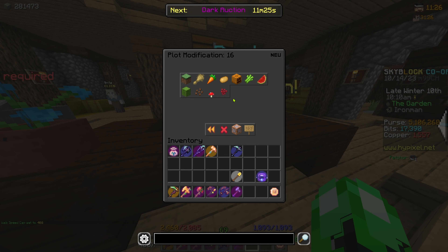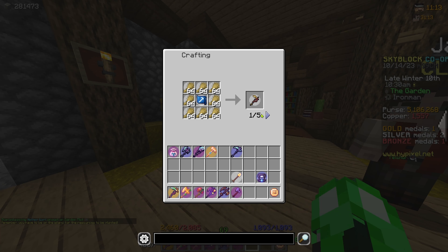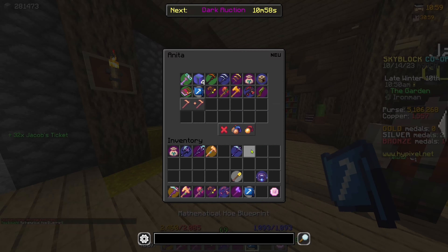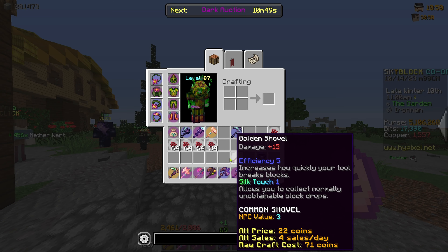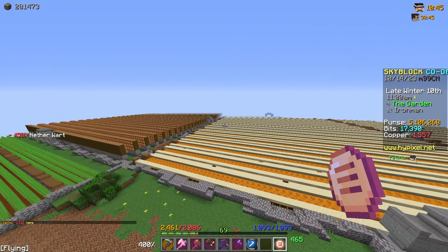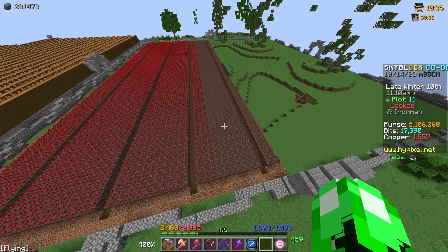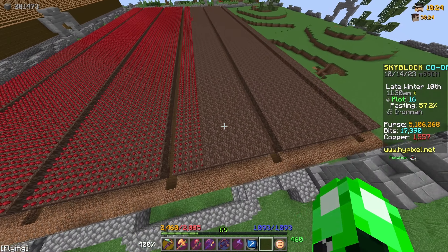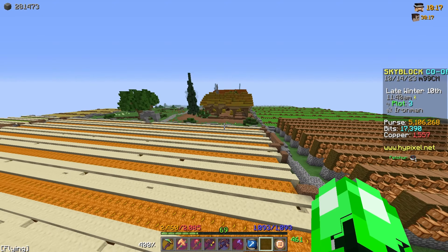In this next plot we're going to put nether wart — saving cactus for last. Whilst that's building, let's grab a mathematical hoe. We can make a Newton nether wart hoe, so we'll grab one. I don't have the requirements at first, but now I have the Jacob's ticket. I need a bunch of nether wart — it's being taken up by the building of the plot, didn't think that through. It's kind of the same layout as the mushroom one. We also have to buy a separate nether wart pouch, which I think is completely stupid, but it is what it is.